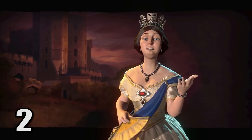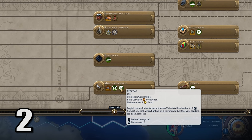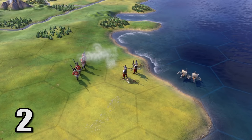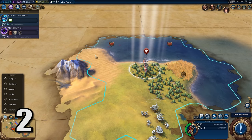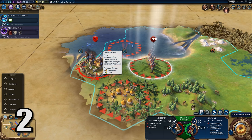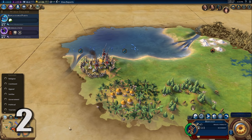At number 2, England's Redcoats. These unique units sit right in between Musketmen with 55 combat strength and Infantry units with 75 combat strength. But when they're fighting on a continent other than their home capital, they can compete with the strongest melee units in the game. Not to mention, they also have no movement penalty for disembarking, which means England is able to turn naval invasions into land invasions very quickly. These Redcoats are the most powerful melee unit in the entire game.